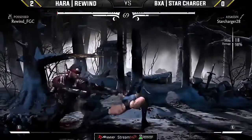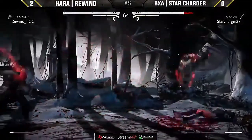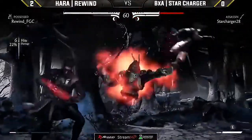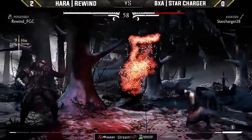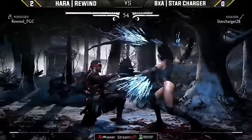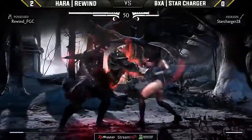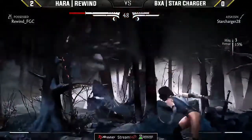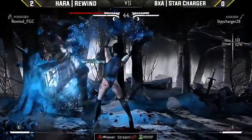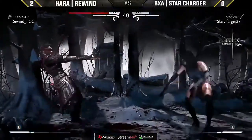Look at that 38%! Here come all those staggers — you can see those chips just going away. Star Charger is scouting out that EX overhead, but Rewind answers back with a beautiful hit conversion from the zone. On the verge of making top 8, Star Charger needs to make something happen and find a way to open up Rewind. The first sharpen of the entire set — this could actually be death with the sharpen in play. Rewind didn't go for a mix, just went for the straight demon and got punished.